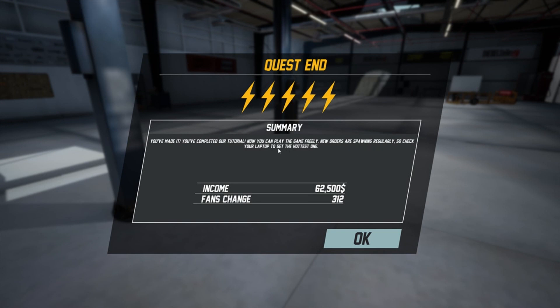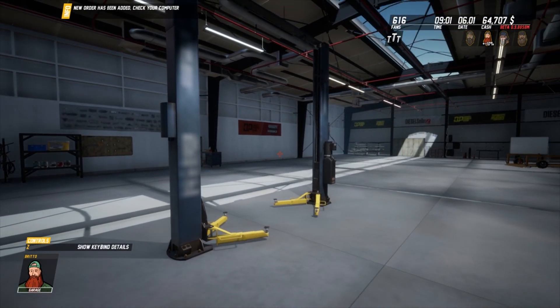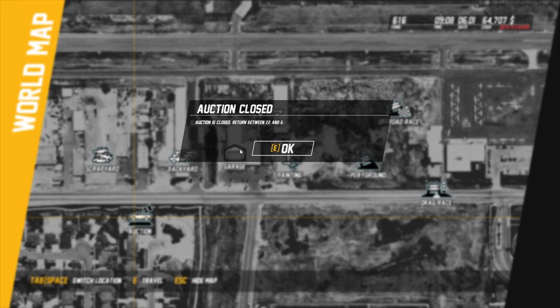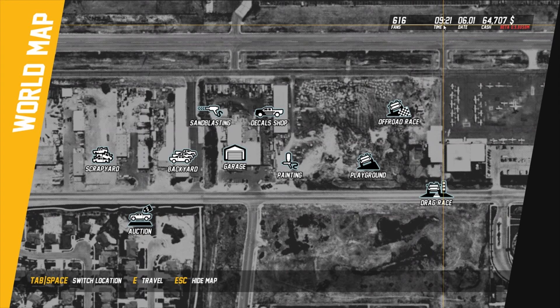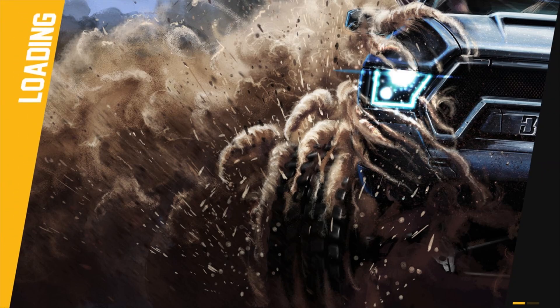Awesome! Playground, off-road race, drag race, painting, auction. Let's have a look at the auction - 22 and 206. Auction is closed - return between 22 and 6, so 10 o'clock at 6. Let's go have a look at the scrap yard then and see if we can purchase our own car.